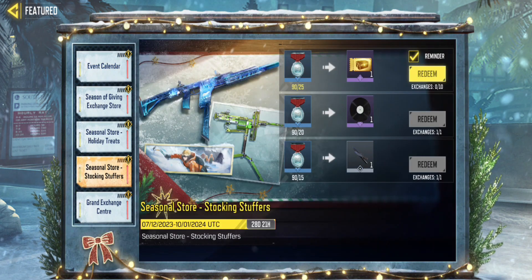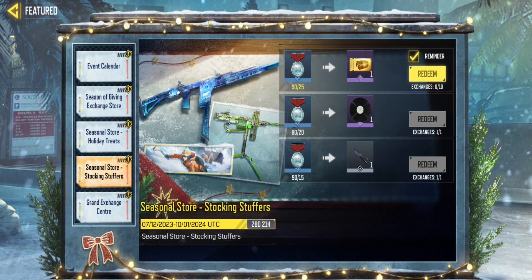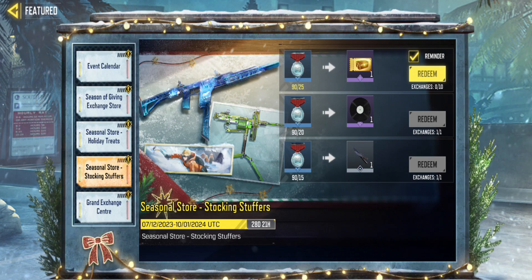head to the Seasonal Store Stocking Stuffers in the Featured section. There, you can exchange them for 10 Gold Crate Coupons. You can exchange a maximum of 10.